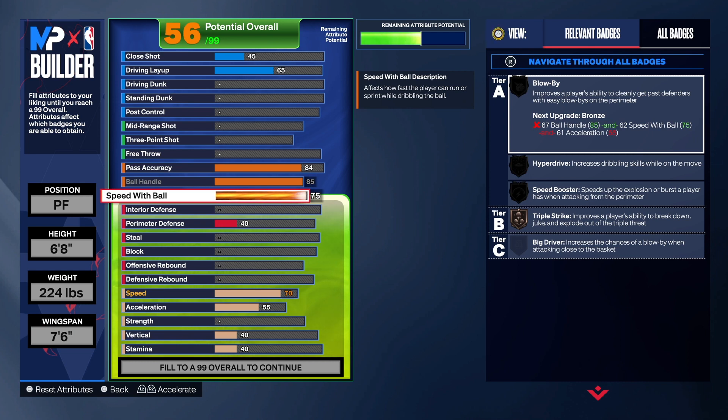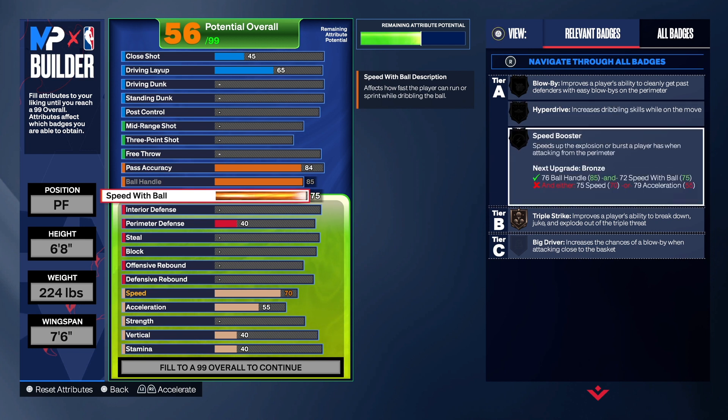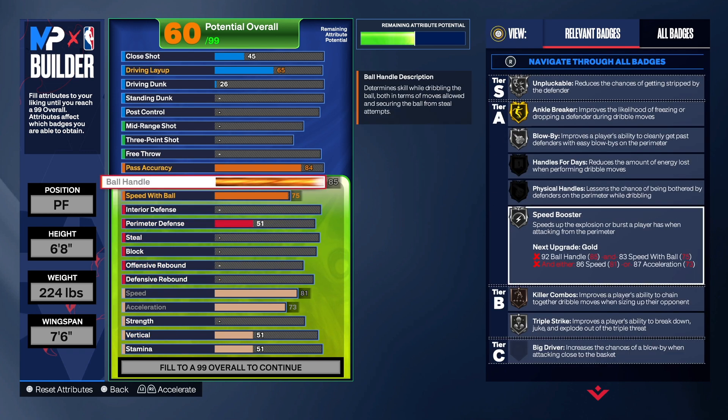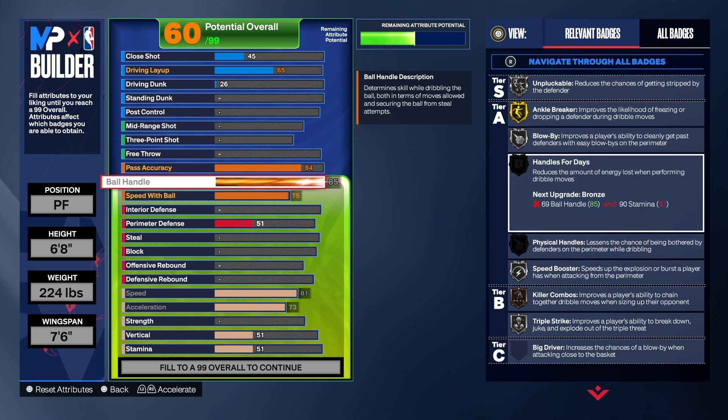For speed with ball we're going to get that to a 75, which gives good dribble animations. Right now only Triple Strike is showing, but we want Blow By, Hyperdrive, and Speed Booster. Blow By needs ball handle, speed with ball, and acceleration. Hyperdrive needs speed with ball and speed. Speed Booster needs ball handle, speed with ball, and either speed or acceleration. So we'll go down and set speed to 81 and acceleration to 73.